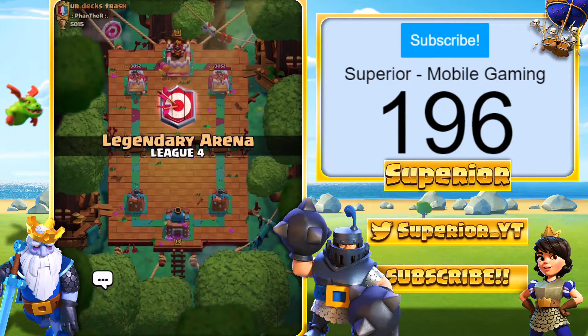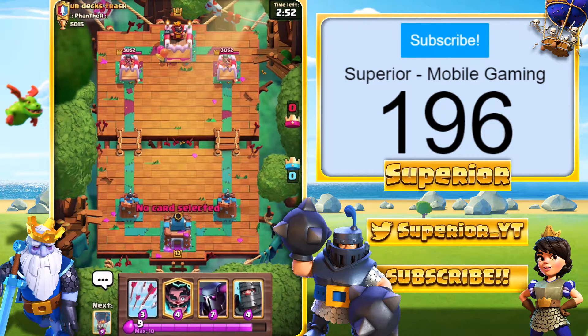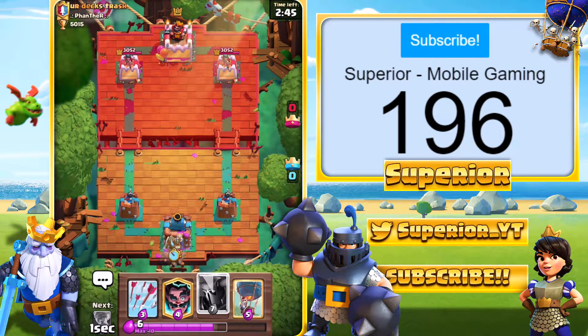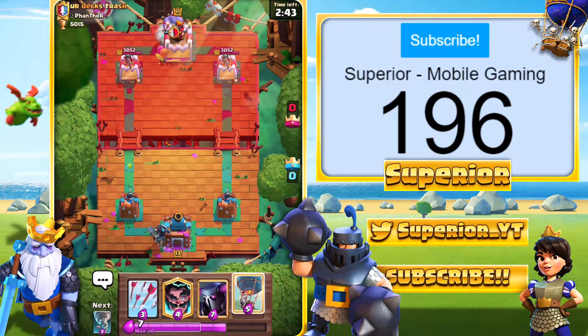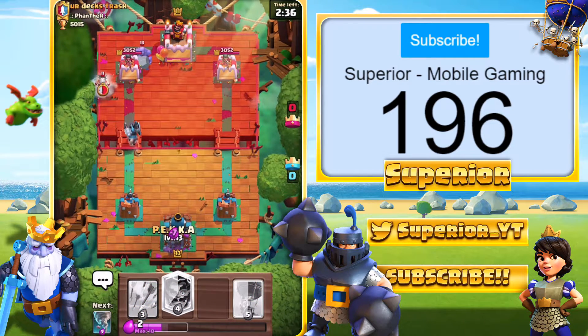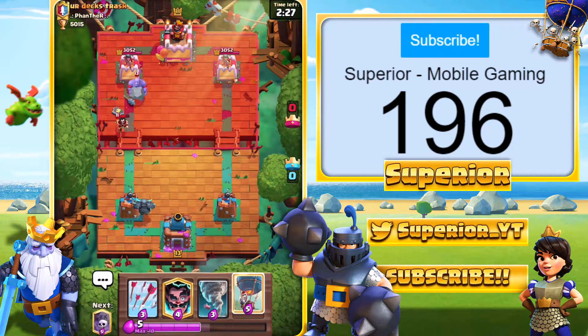Here we go, game number one. We have the first opponent — they say my deck's trash, but it's not, I've played it a few times before. We're just going to start off with a Dark Prince, going all in. The season has recently reset so I might face some lower level king towers — level 11, maybe 12 — so we'll just have to see what we end up facing.